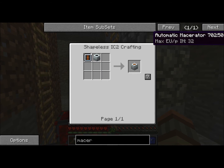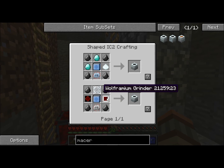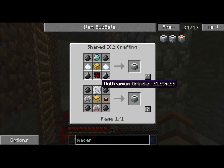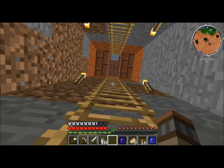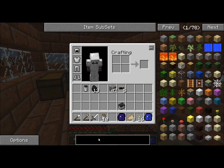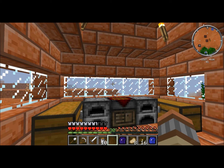Now we could make a macerator — an automatic macerator. But you need three diamonds, or one grinder, which is way more expensive. What else could we use? Let's use a pulverizer, which isn't as expensive. I'll get that ready and I'll get back to you guys — see you in a second.